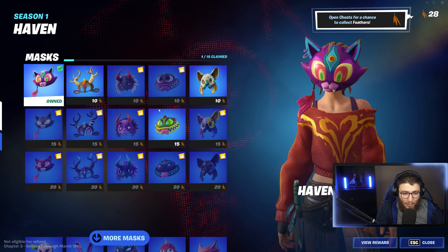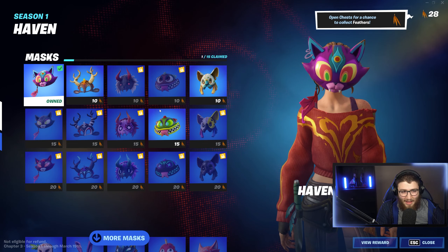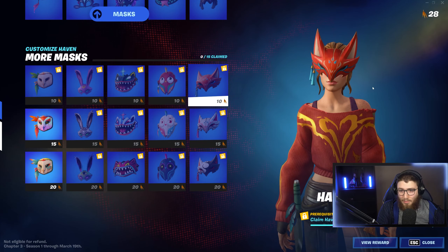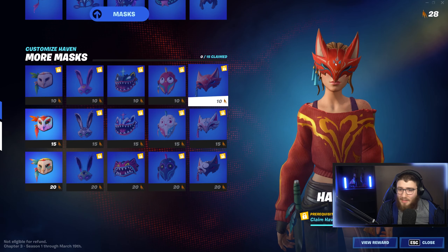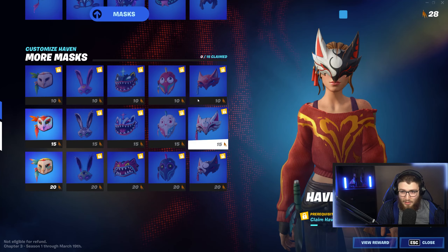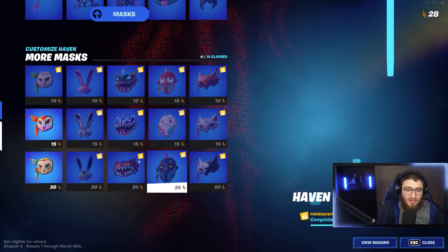For a lot of people this doesn't matter, but I feel like it's a huge missed opportunity. Imagine you're putting on this mask and you want it to be completely red — no blue on it, completely red. You can't do that. Or completely ice blue — you can't do that either. You just have to choose between these three options for each type of variant.